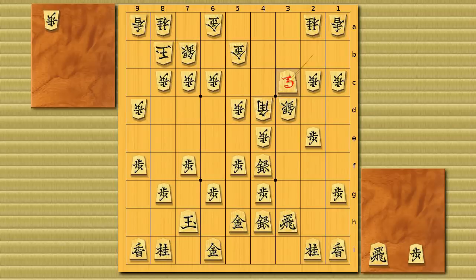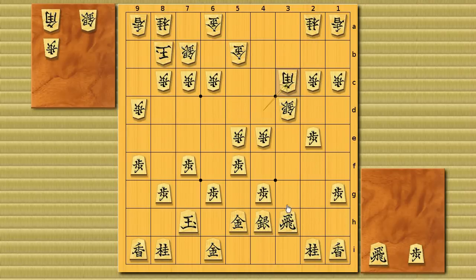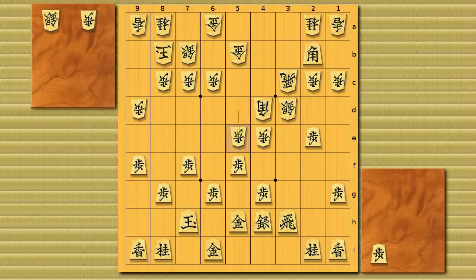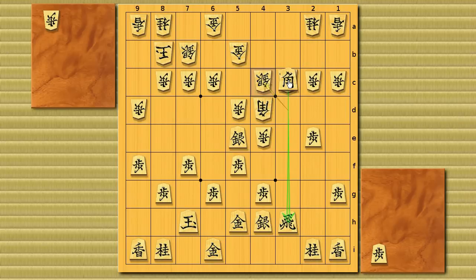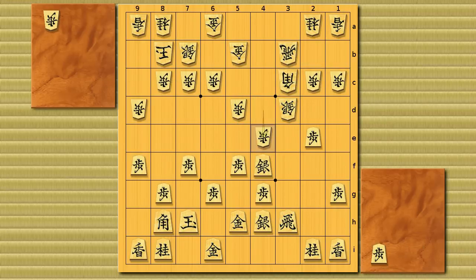There's one thing I didn't show you at this position — actually this is a very brilliant move from black, which is silver to 5e. This is very cool because if white simply takes it, now black can take the rook and take the silver, and the bishop cannot promote. If white opens the bishop's diagonal now, black can block it. So that silver to 5e seems to be a very cool one. But there's an even more brilliant move from white: silver to force the opening of the rook's attack. Black can only go ahead for the trade, so the bishop can run away from the silver's attack and this attack remains.